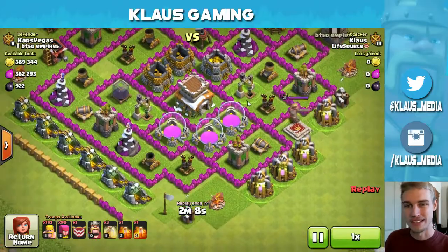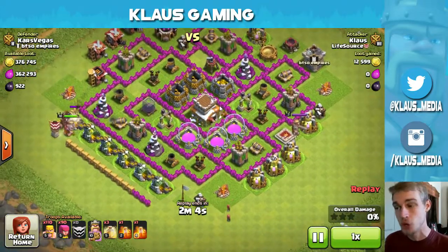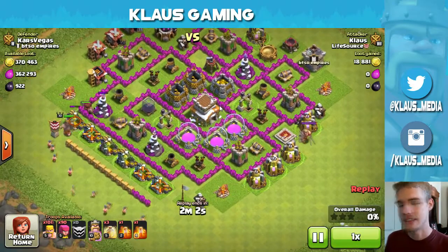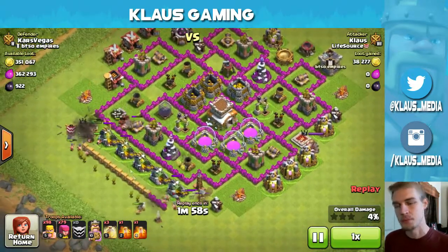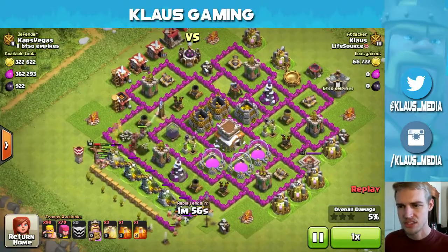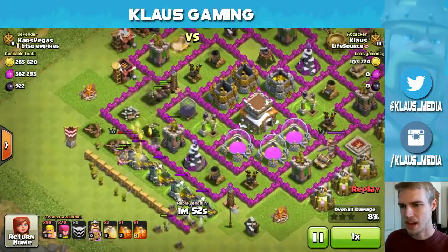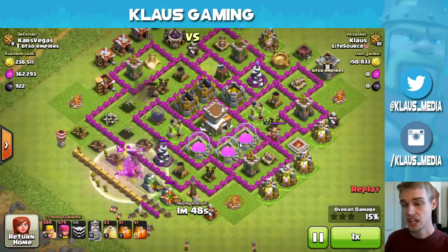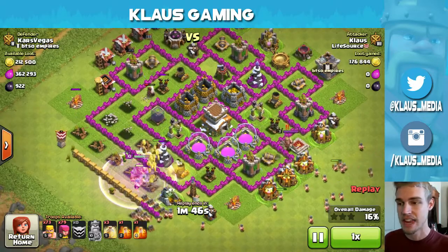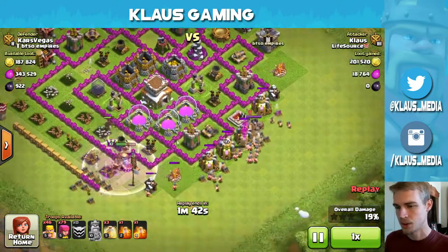First of all, look at the loot: 389,000 gold, 362,000 elixir, and some dark elixir as well. I started the raid by coming in from the western side because there seemed to be more splash damage there. I had some hogs in the clan castle, deployed those, and the king went ahead and tanked all that damage while the hogs went up north and down south.